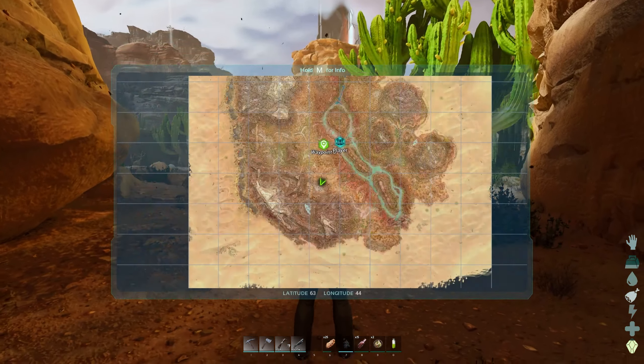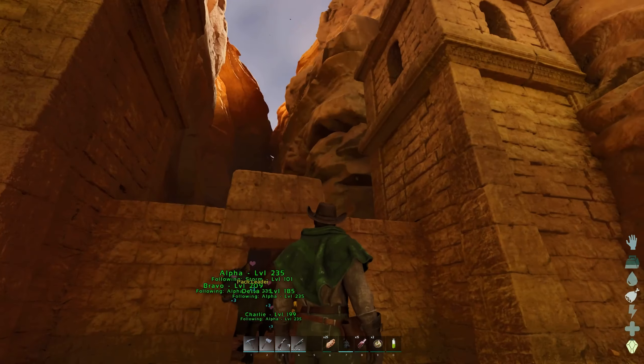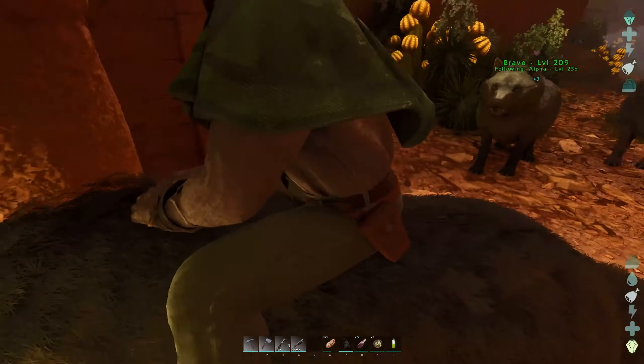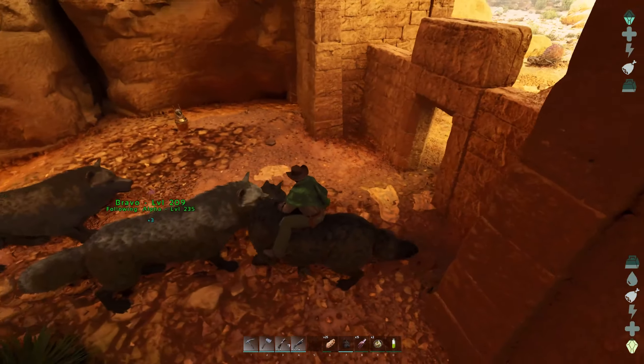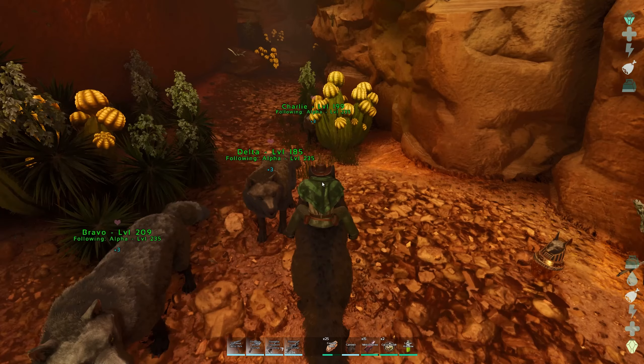We are at the coordinates exactly 63, 44. You'll notice this little structure here — that's our first landmark. Getting on the direwolf now; we are rocking four direwolves today.